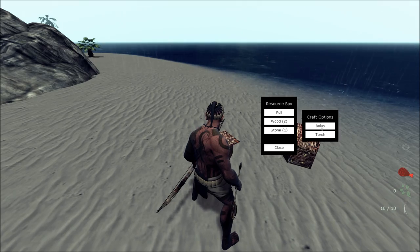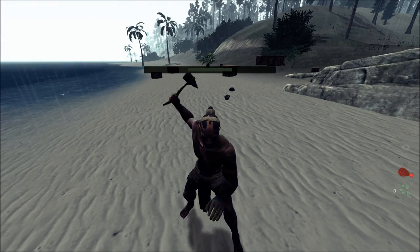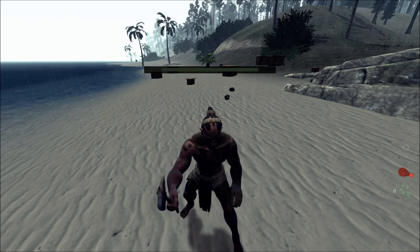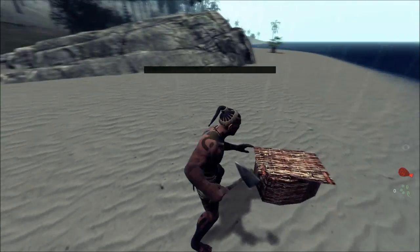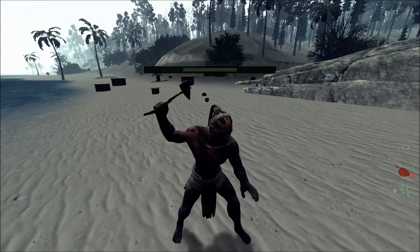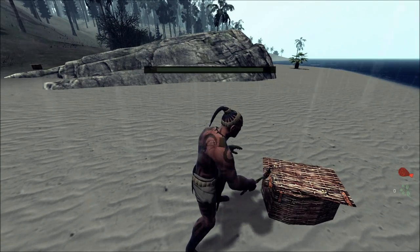Next we have the Bolas. The Bolas is basically cords with weighted stone that you twirl and throw at other players to bind them by their feet. I have a fun story about how I learned about that when I first played this game. Then finally we have a shield, which is what you would use to block. Right now you're unable to use it with any other weapon, so you can only use a shield.